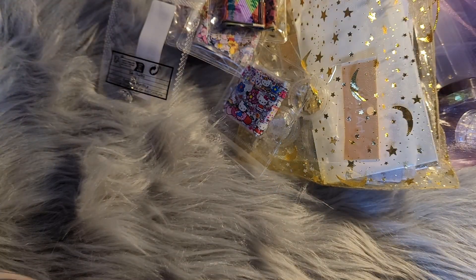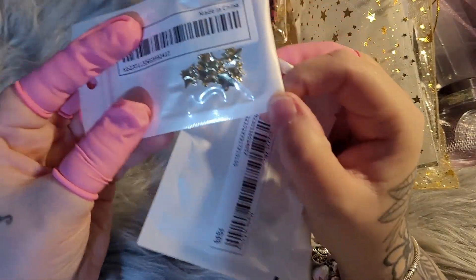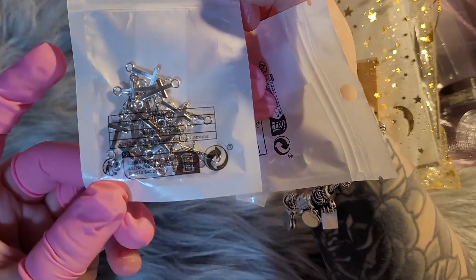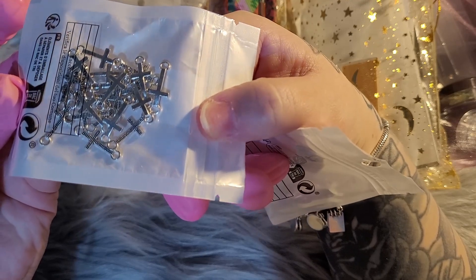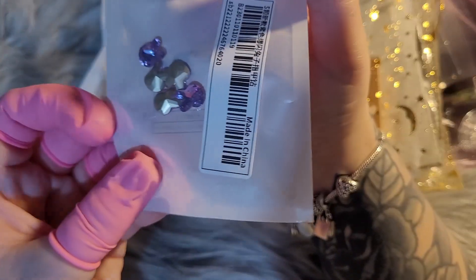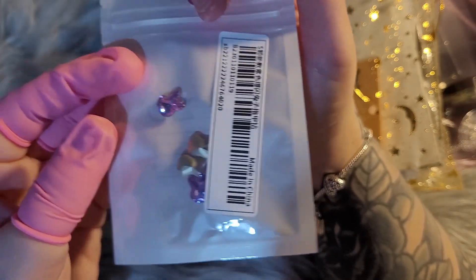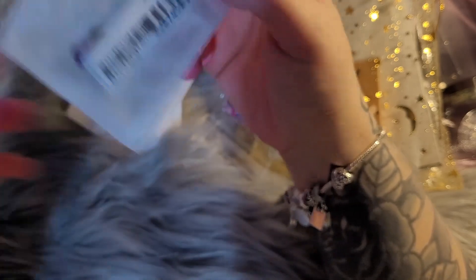We have these star charms in gold — there are 10 in there — and we have these jungle charms, they're crosses. Then we have these purple chunky bonnies, there are only five of them.